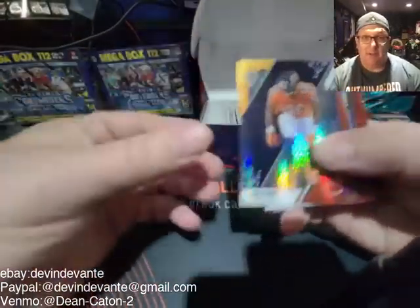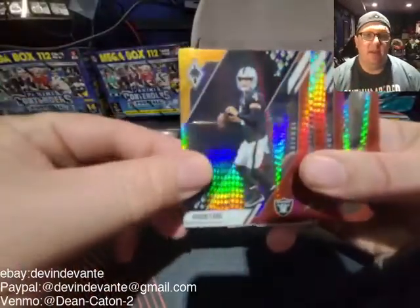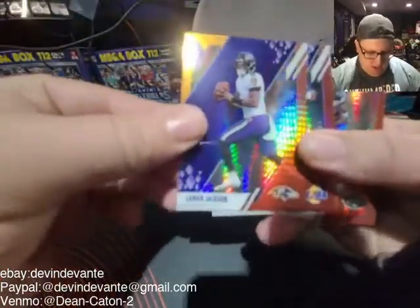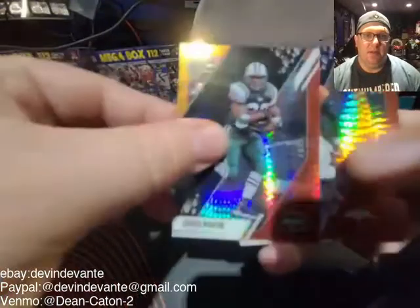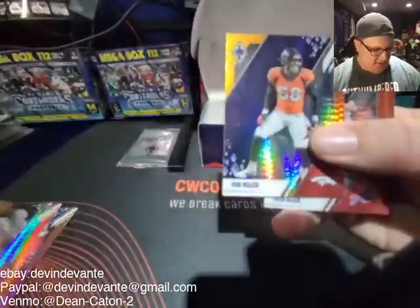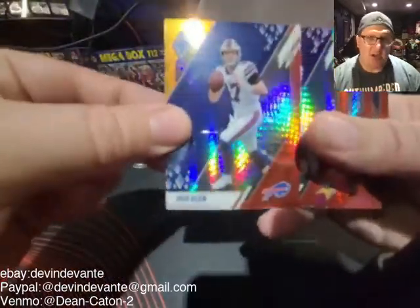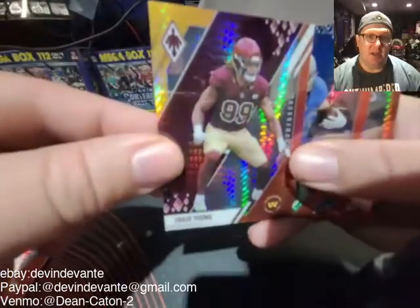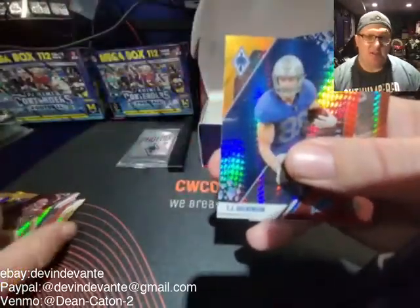Okay — Khalil Mack for the Bears. Derek Carr for the Raiders. Got Lamar Jackson. Aaron Donald. Curtis Martin — that's old school there for the Jets. Von Miller. Josh Allen for the Bills. Justin Jefferson. Chase Young — that looks pretty good right there, a little Chase Young card in the team colors for the Commanders.